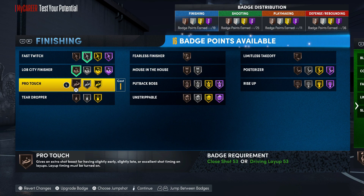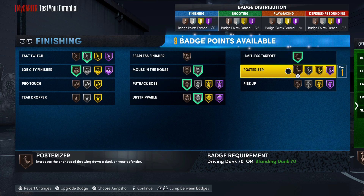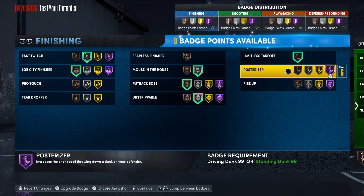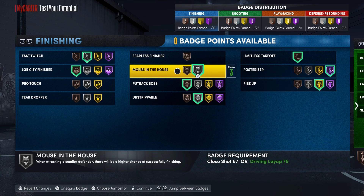19, 25, 11, and 36 - it's really fire that you get all those offensive badges on the seven foot one build. 2K patched the builder but I'm spending time in the building. Go live city, bronze Fast Twitch, Put Back Boss - you definitely want to throw that on - Unstrippable, Mouse in the House, Limitless Takeoff. Posterizer hall of fame and Rise Up hall of fame. If you go Posterizer hall of fame you could still go Rise Up but you might not have enough points for hall of fame Rise Up.